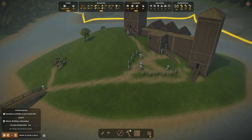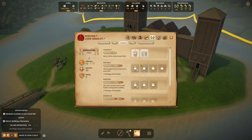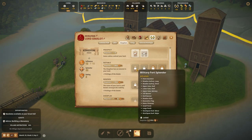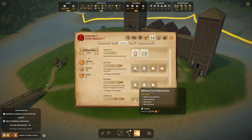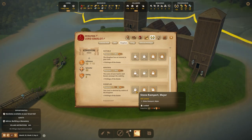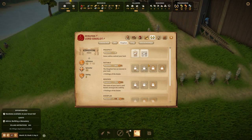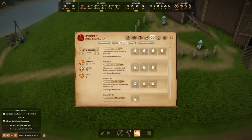I do want to get the kingdom upgrade. I need five raiding to get military fort splendor and stone ramparts so I can build up the stone outside. Then hopefully military fort decorative so I can start building up my fort to look a little bit better, though honestly it doesn't help that much other than giving me a weaponsmith.